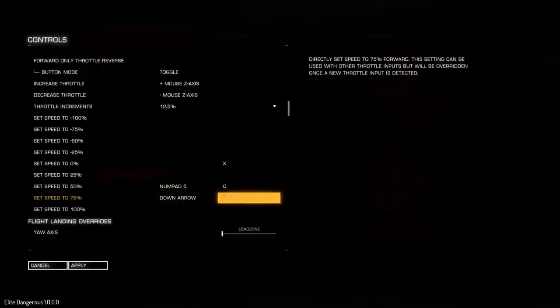Also, just as you start your hyperspace jump, if you press set speed to 0 during hyperspace, you will come to a full stop instead of crashing into the star once you get there. Set speed to 75% is used on approach — once your countdown gets to about 8 seconds, if you hit set speed to 75%, you should get the perfect approach. This works on orbitals, ships, and unidentified signal sources basically.